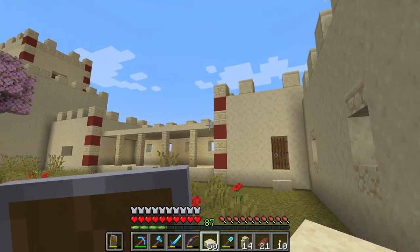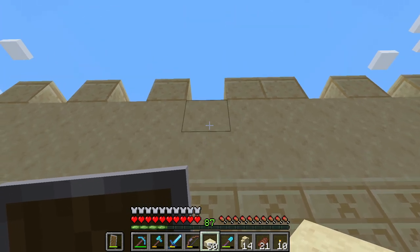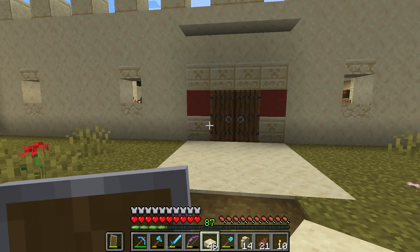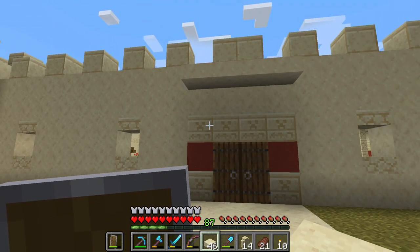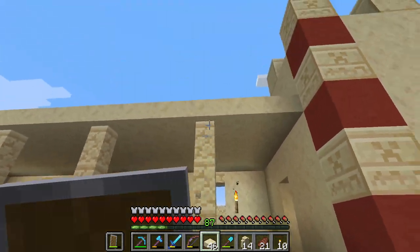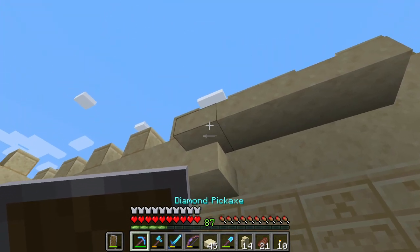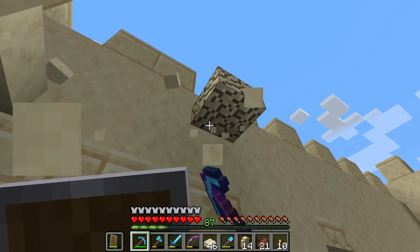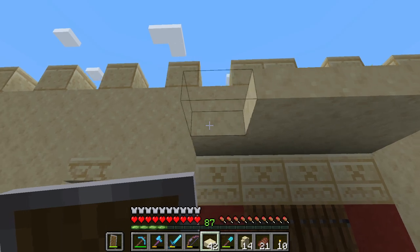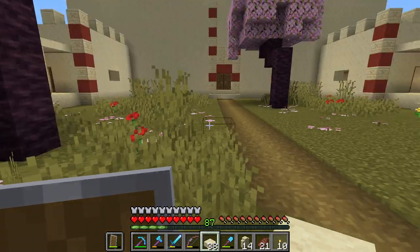I think smooth stone looks better — yeah, let's go with the smooth one. I think here is fine; it can be a little higher, that's okay. Actually, I would bring this down by one block. Okay, like this — I think this is okay. It's four blocks... wait, what are those steps?